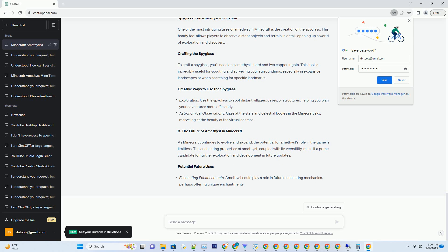Use the spyglass to spot distant villages, caves, or structures, helping you plan your adventures more efficiently.